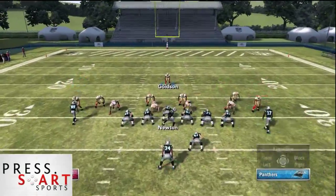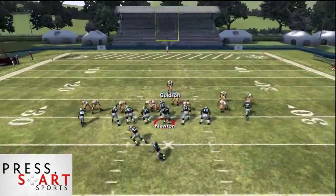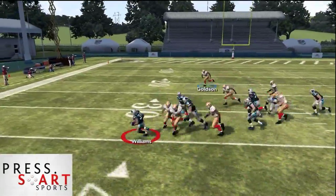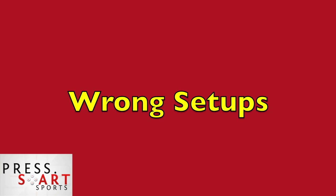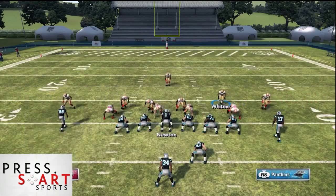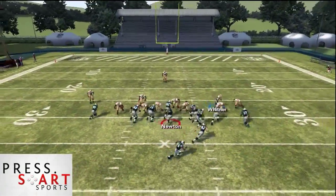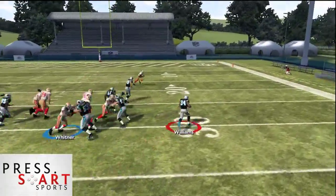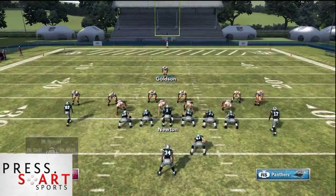For the setup, what you want to do is spread your defensive line and crash them out. Then you want to pinch your linebackers. After you pinch your linebackers, you're going to want to move the strong safety and the outside linebacker on the left side of the screen, because what's going to happen is they're going to come inside — as you can see here — and if you don't move them to the outside of the defensive ends, you're going to lose containment.